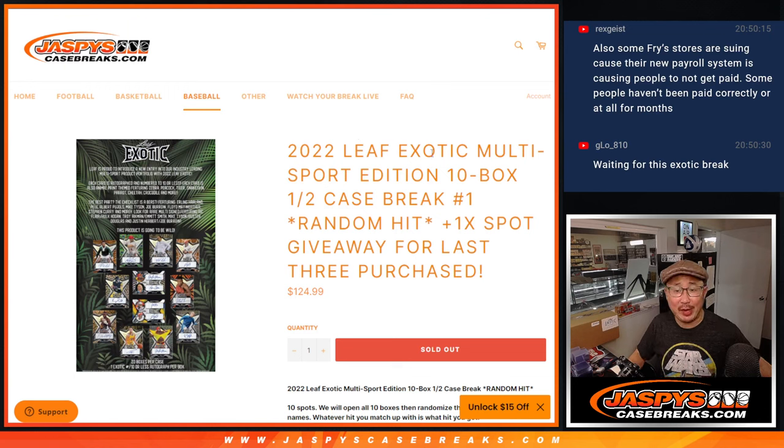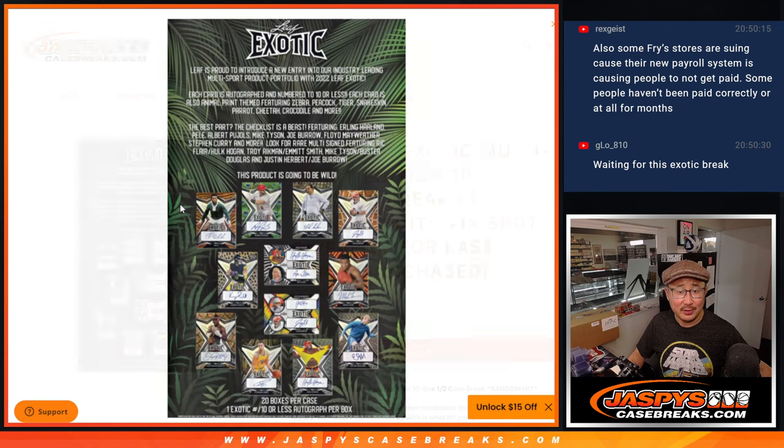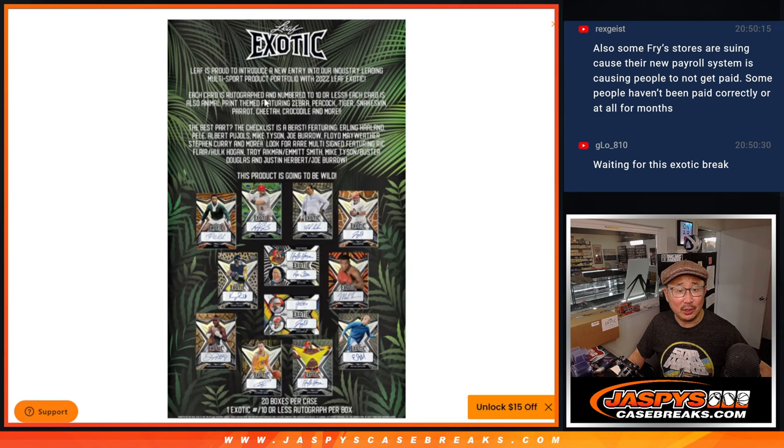Hi everyone, Joe for Jaspi's CaseBreaks.com coming at you with a fun one here. 2022 Leaf Exotic Multisport. It's a random hit break. So this is going to feature a lot — everything's numbered to 10 or less, and every card is animal print themed.